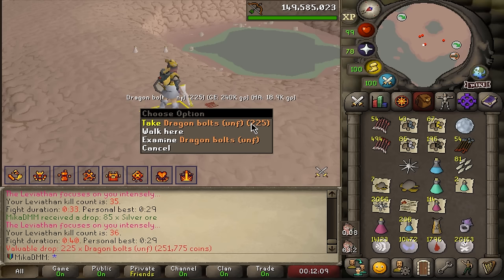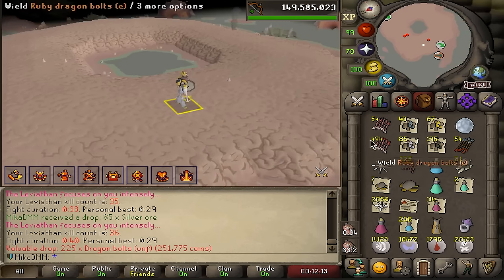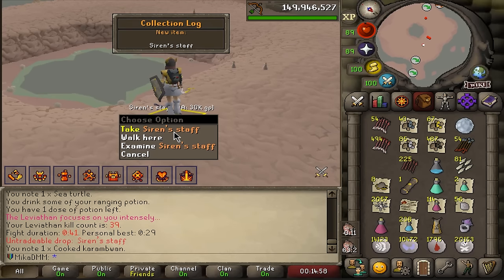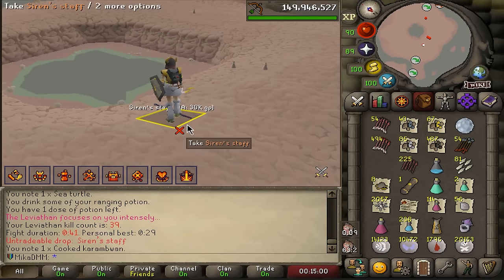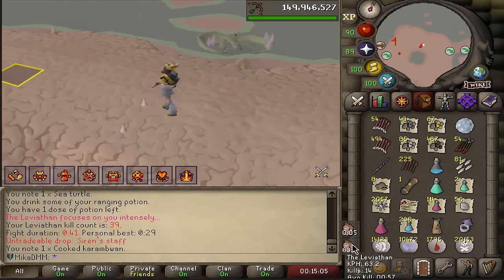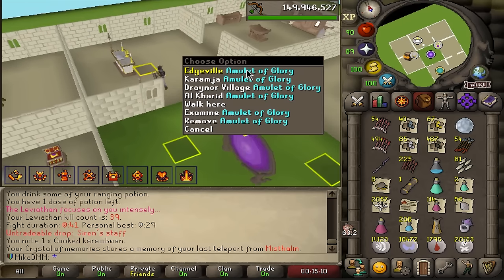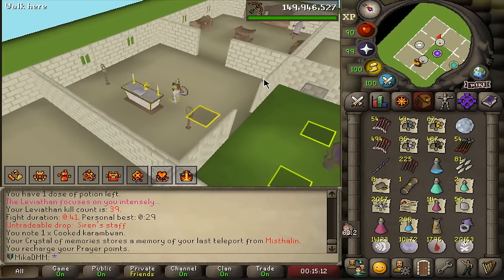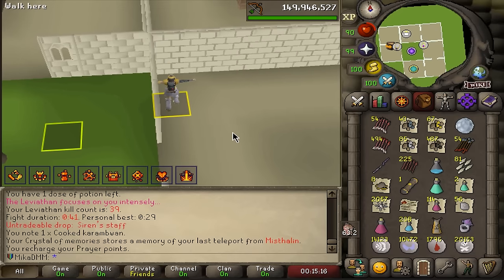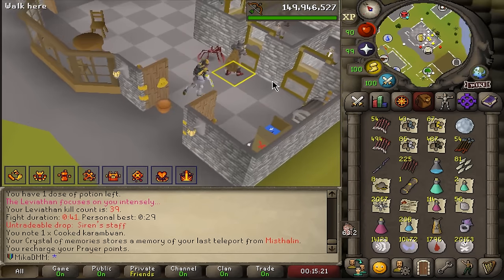This is an absolutely amazing drop — 225 unfinished bolts from Leviathan. That's crazy good. I believe this is the second drop for the axe. We now have Siren Staff and the Eye of the Duke. My inventory is full of loot. I don't know if I'll ever use the axe, but right now my best weapon is Whip with the Defender, so maybe axe with full Torva could actually be decent in TOA. I haven't tested it, but that's pretty exciting.